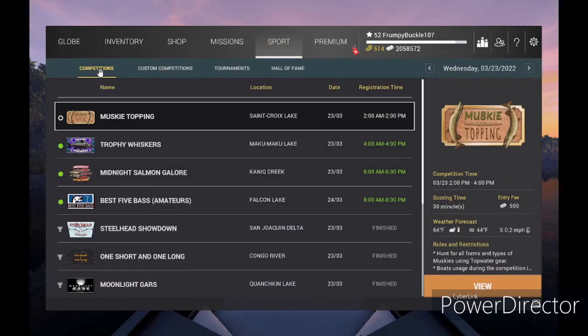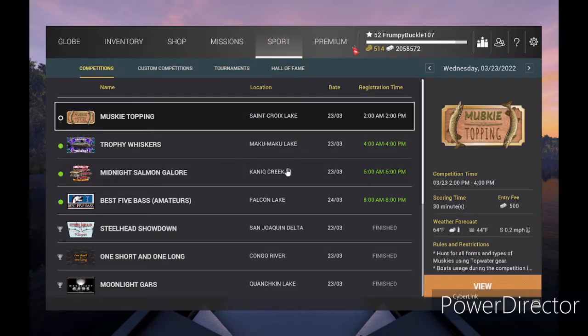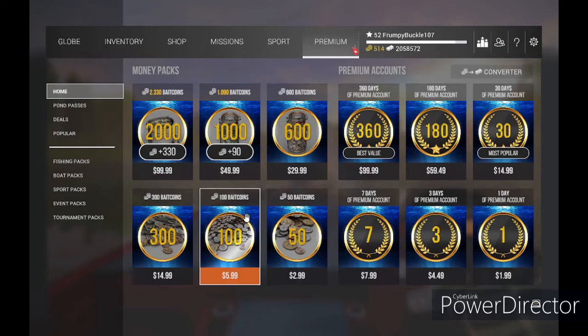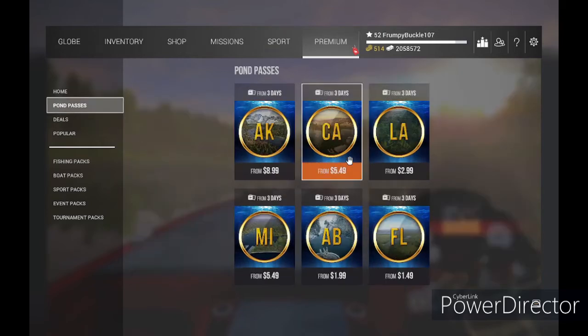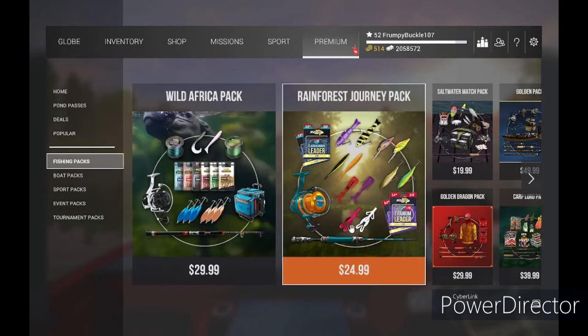Here in Sports you can find out what competitions are being held on which waterways. Once you get up to a level where you're comfortable with your tackle box, go ahead and fish these — it's a lot of fun to fish these tournaments and competitions. There are custom competitions and tournaments that come up, plus Hall of Famers. Now Premium — this is your premium shop where, for real money, you can get a premium account for a day for two bucks, 50 bait coins for three bucks, and it adds up before you know it. Some of the fishing packs are well worth it. The advanced pack for $20 gives you seven days premium, bait coins, 20,000 currency, and some really decent rods that would take you a long time to buy otherwise.